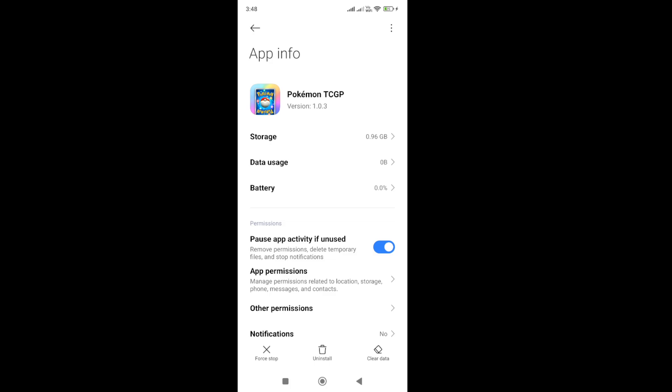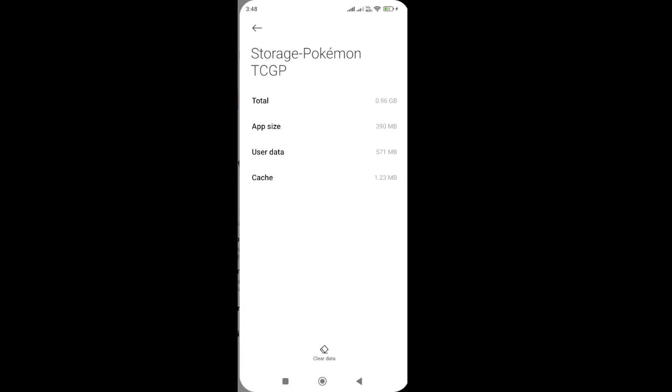Before doing the clear cache and data step, make sure that you are linked to your account, otherwise you will lose your progress. Make sure you link your account before proceeding, otherwise your data will be wiped out.